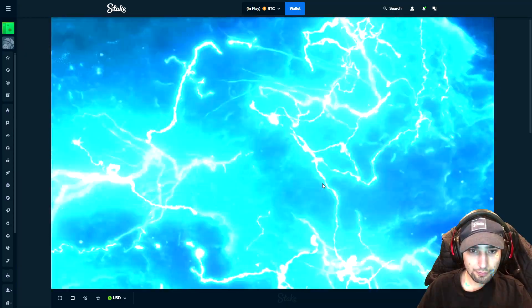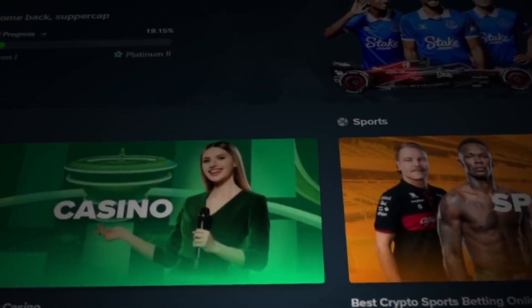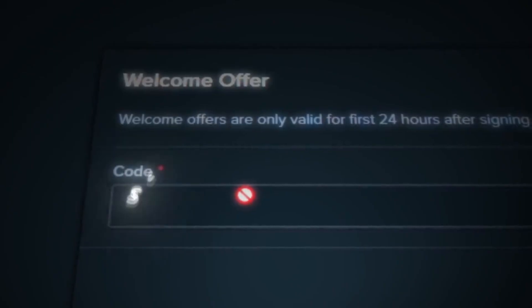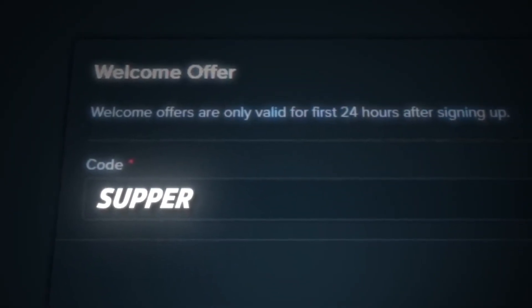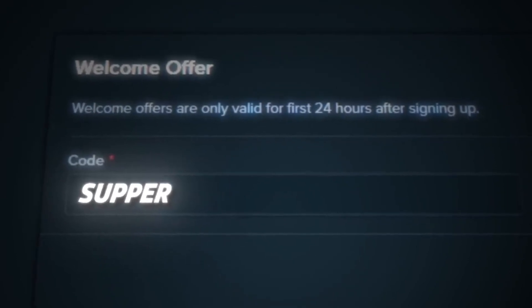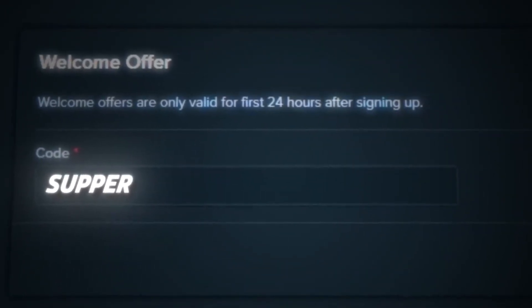Sorry to interrupt the video, but if you guys were planning to play on Stake and wanted some extra VIP rewards, make sure to go to the little guy in the top right after you sign up, go to Settings, go to Offers, and where it says Welcome Offer make sure you type in code 'supper.' This will give you instant access to their rakeback system and it also helps me tremendously with making these videos, so I appreciate anyone who uses that code. Let's get right back into the video.